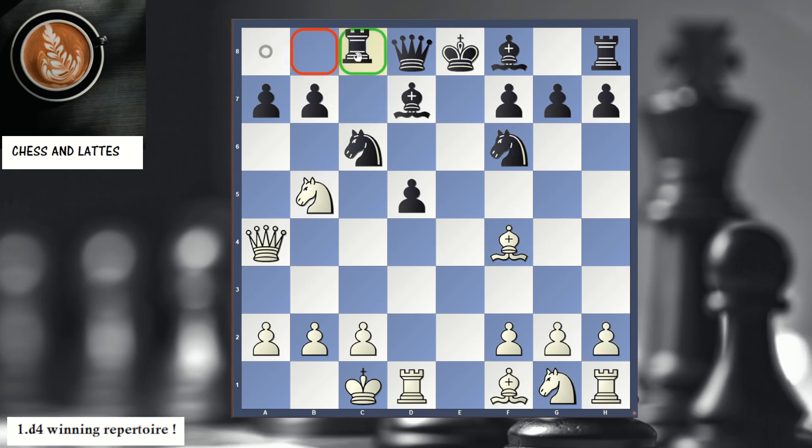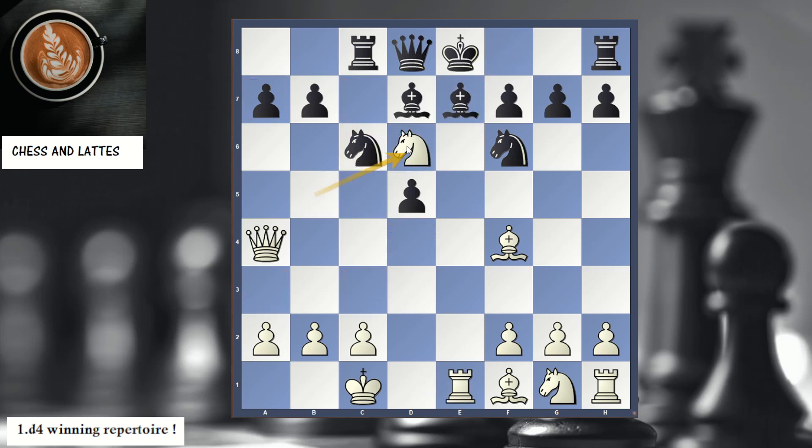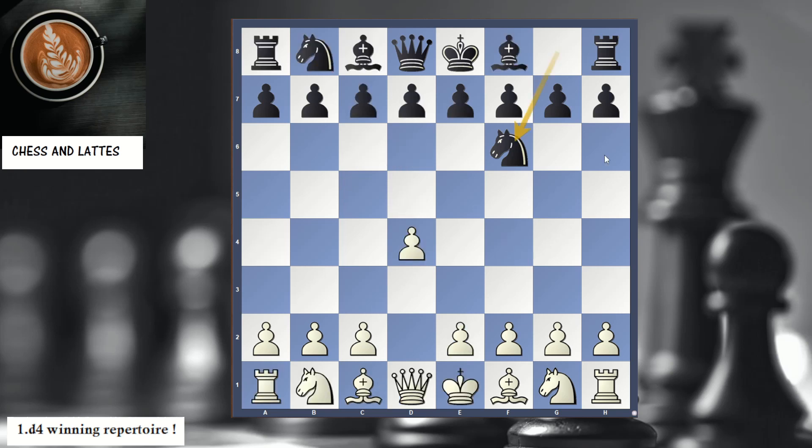In the game, Rc8 was played. We give check, Black covers the check, and now Nd6 — and Black resigned. Very straightforward. Let me show another example with the same idea.